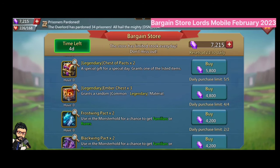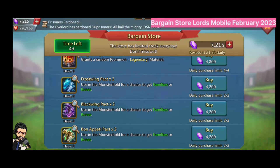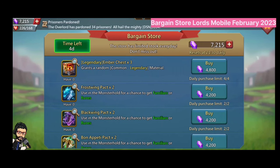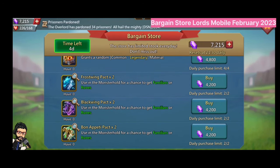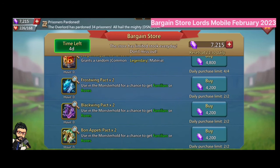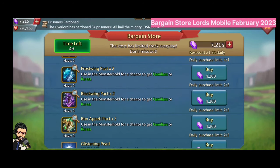The Legendary Chest of Packs costs 5800 gems and you can buy 5 of them daily. The drop rate for the chest is very good. Next, you can buy the Legendary Amber Chest, where you can get a common to legendary amber to make your gear mythic.